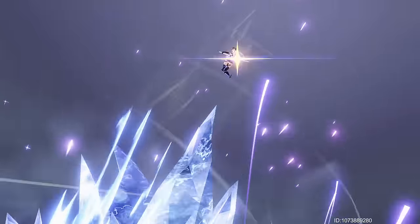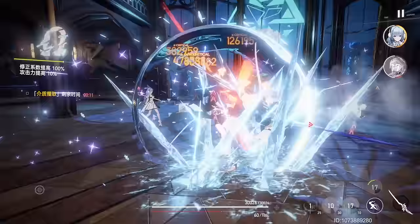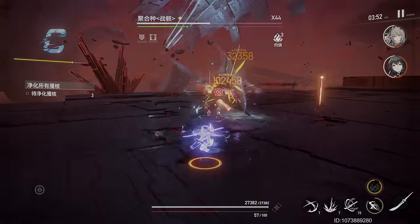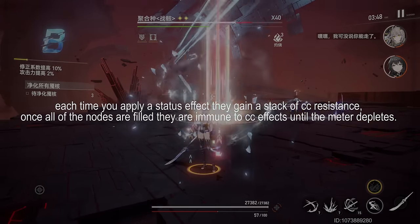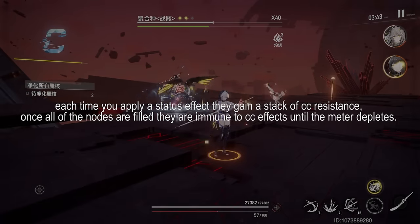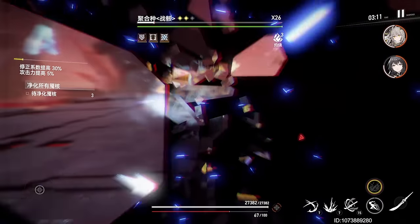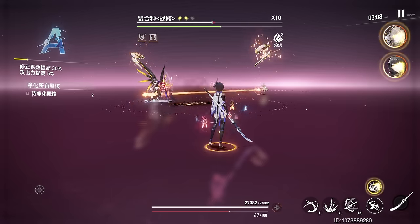Since Izanami teams inflict a lot of freeze, here's a quick note: the yellow dots above the enemy's HP bar indicate whether or not they can be CC'd — in this case, frozen. Once the dots change into a meter, it means that enemy can no longer be CC'd until that meter has been completely depleted. This is very important because her ether codes allow her to gain 40% more attack and crit rate while attacking frozen targets.